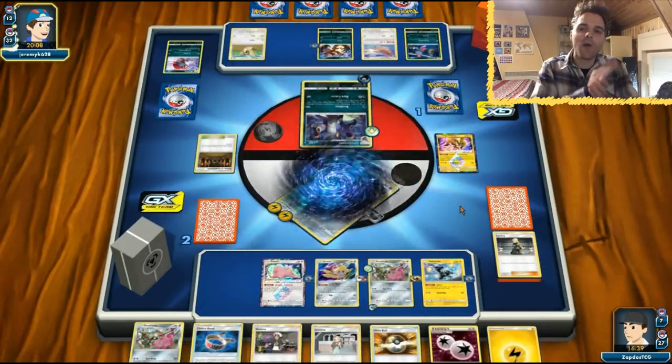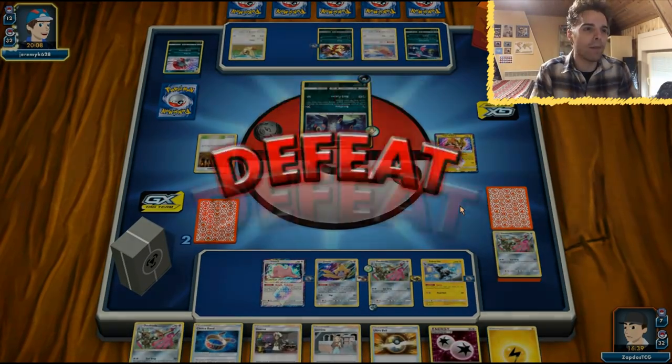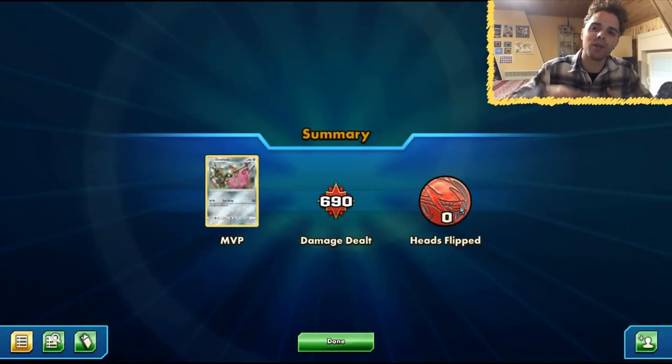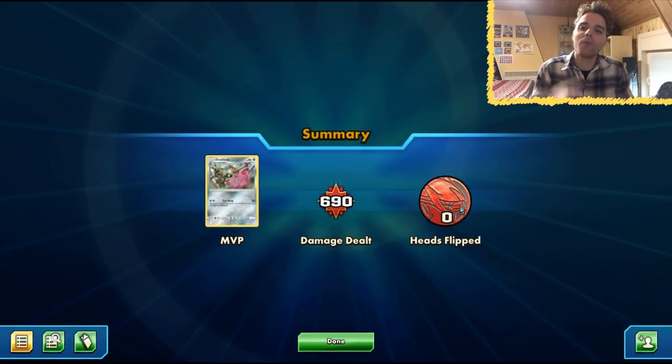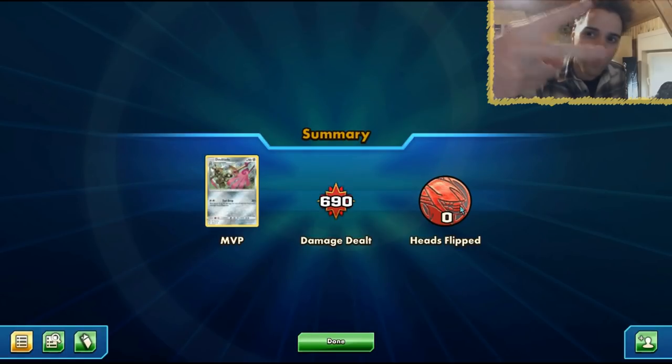Anyhow, this was Zapdos TCG. Hopefully you enjoyed the match with Doublade. Just think about it: if you're playing against a one-prize attacking deck, don't get out Genesect GX. That's also the reason I'm only running one Genesect GX instead of two — I know it can get multiple tool cards attached, but in the end it's always better to avoid it if you see a Shrine. Don't get out your GXs at all. Hope you have a fantastic rest of your day — let me know what you think about the Tool Drop deck. Will you play it yourself? I'm very curious. See you guys in the next video. Peace out!